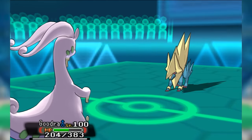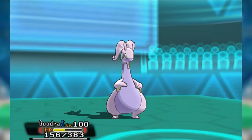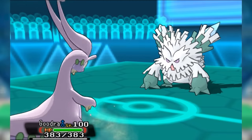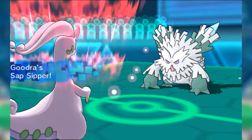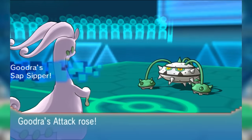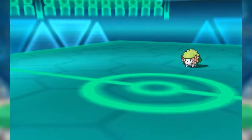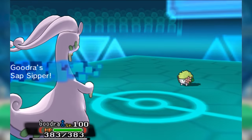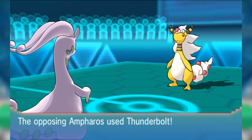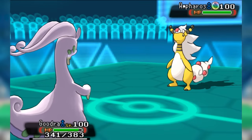Goodra was especially apt at receiving such Wishes, since it switched in so effortlessly against the Electric and Grass-type attacks aimed at Alomomola. It was outright immune to Grass, actually, thanks to its Sap Sipper ability. This gave it the even rarer, absolutely excellent trait of being completely unbothered by Ferrothorn's famously obnoxious Leech Seed. When it came to filling out the needs of the Alomomola balance style that dominated the XY metagame, Goodra was outstanding and a key component of a significant part of the tier.